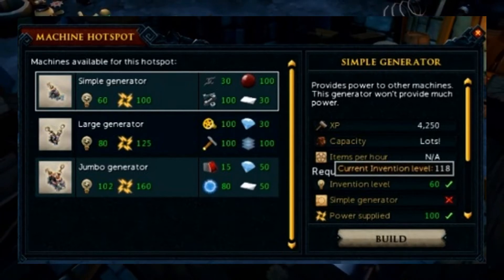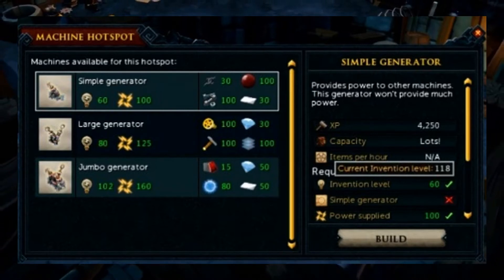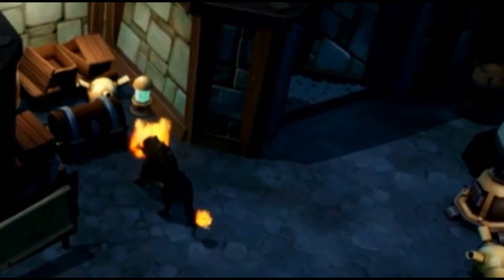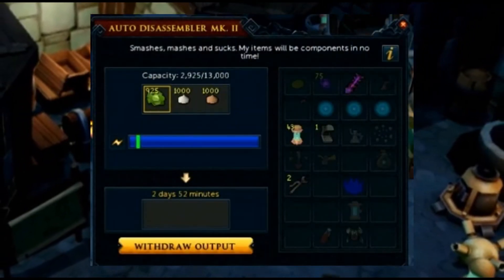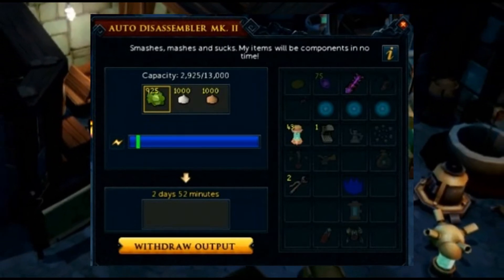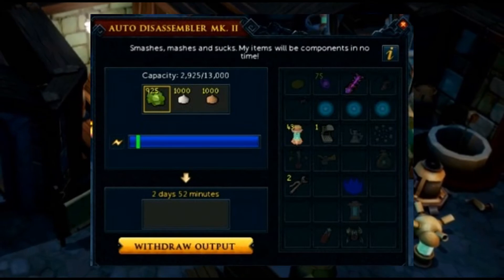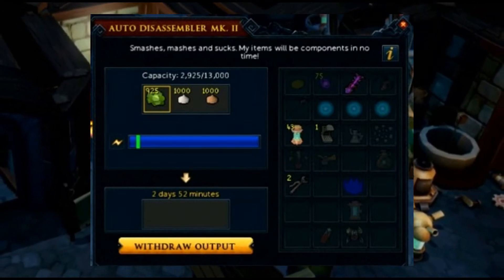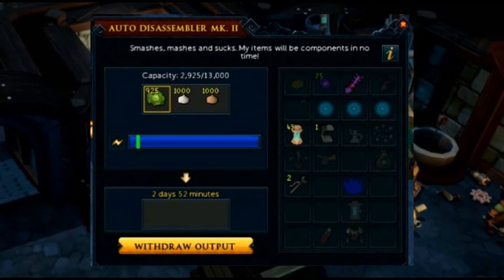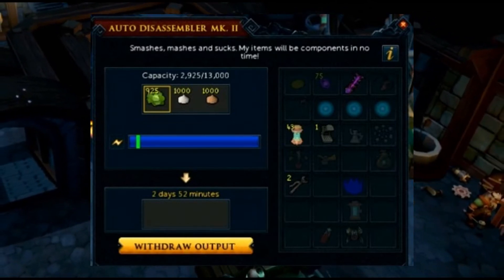This will dictate how many different machines you can have working on any given generator, because machines require use of that power and you can't build machines that exceed that power limit. Here is what the interface looks like for at least one of the machines, particularly the auto disassembler. You'll throw in at least three different items you want to disassemble. At the top you see the capacity and how much was thrown in, and underneath that blue bar is how much energy you need to keep it running. It uses divine charges, which you add to your generator.